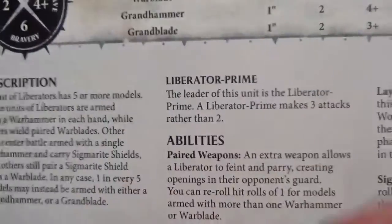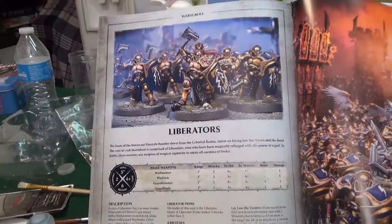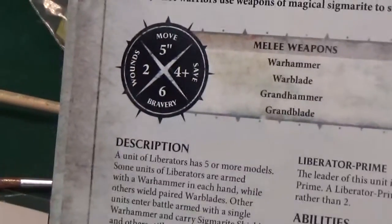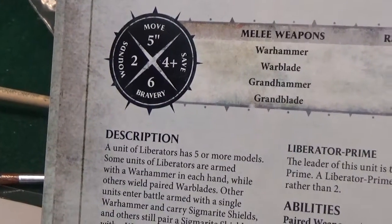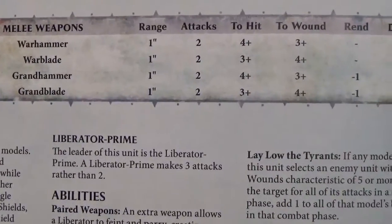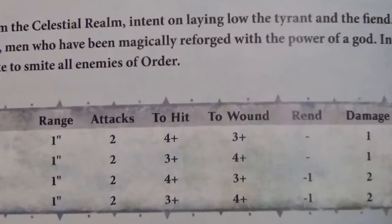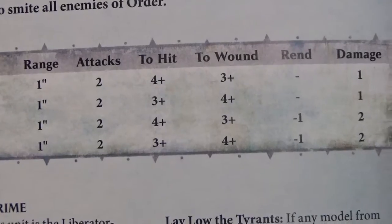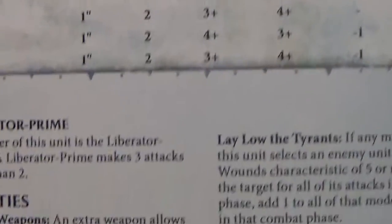And then of course the Liberators — the last of his army. He has ten of them. Move five inches, wounds two, four-plus save, bravery six. They will have War Hammers — they do not have Grand Hammers — so that's the only thing we're going to count on here: one inch, two attacks, plus four to hit, plus three to wound, one damage.